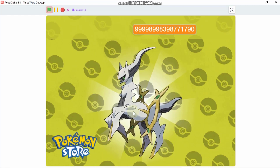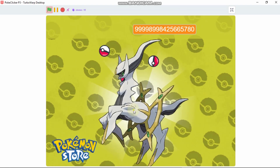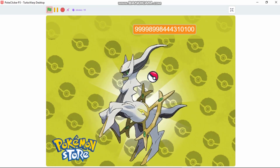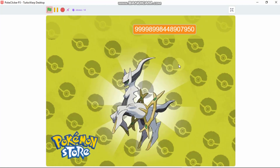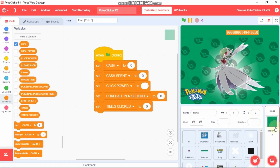Now you can see our Pokemon switching is working. Now I'll be showing you how to switch our backgrounds with our Pokemons. You can see yellow does not match for every Pokemon, so let's switch it. The first thing is click on Backdrop.